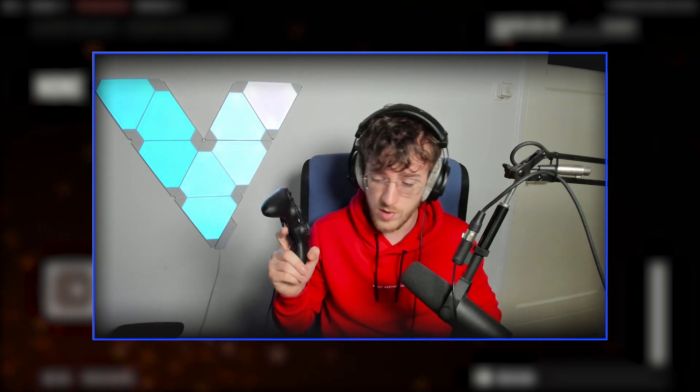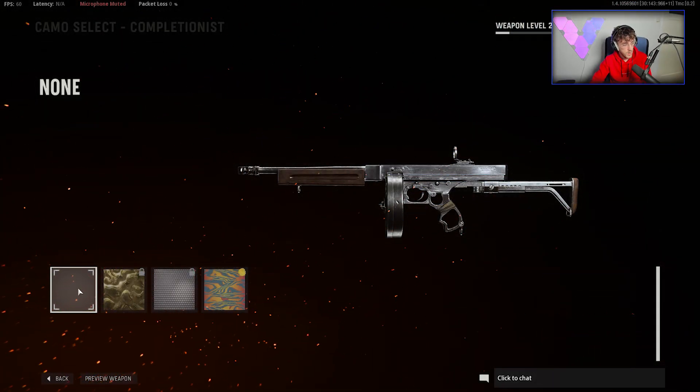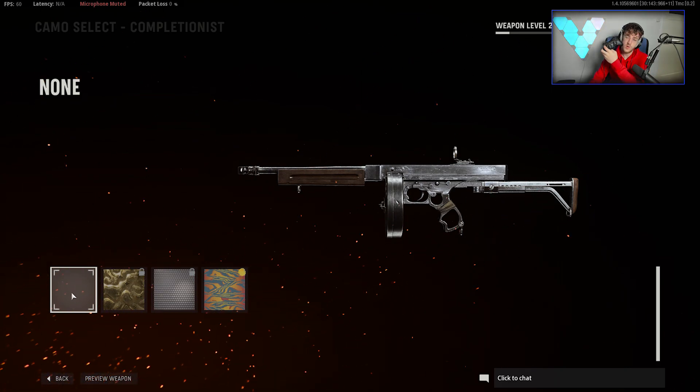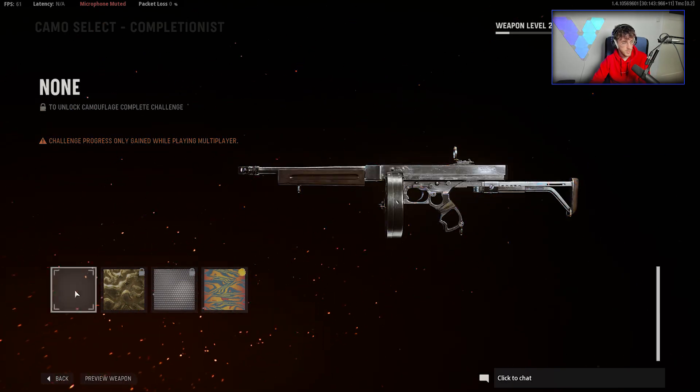Have a controller, a keyboard, and a mouse. Once you're with the mouse, go over 'None' and hover there. While you're hovering, press left on your controller, keep pressing it, and then just keep spamming A until you get it.